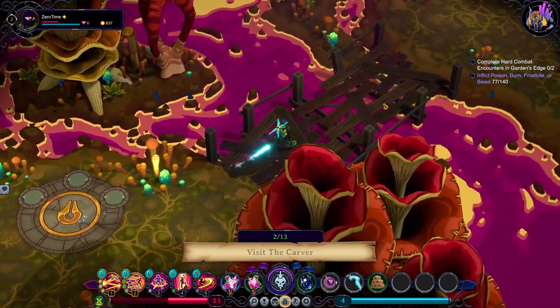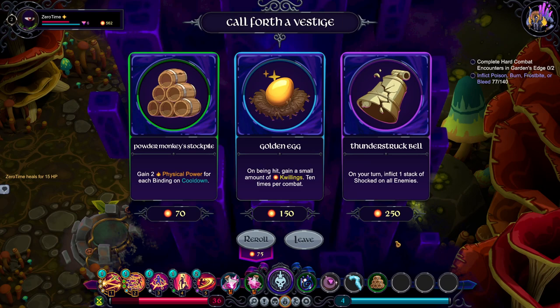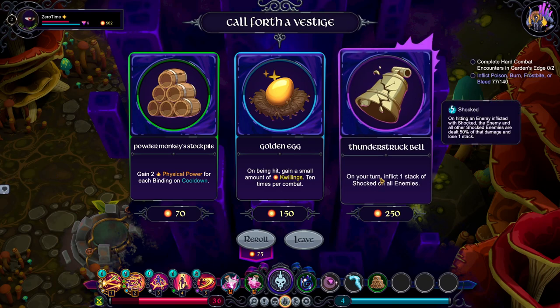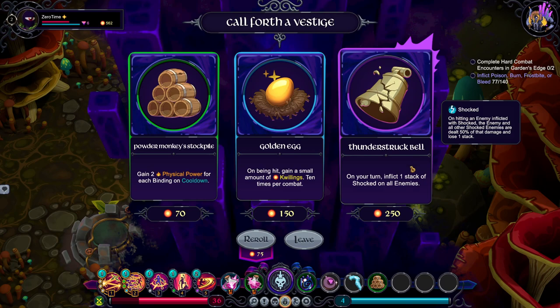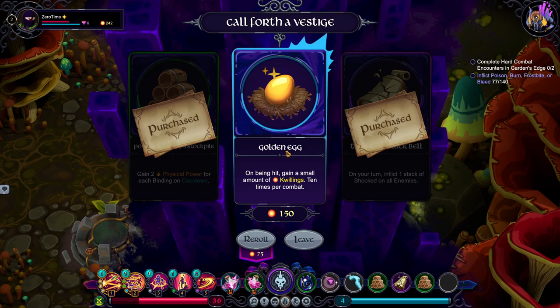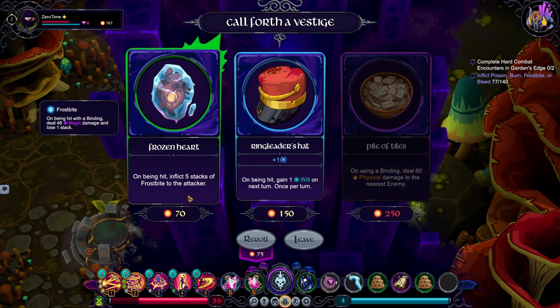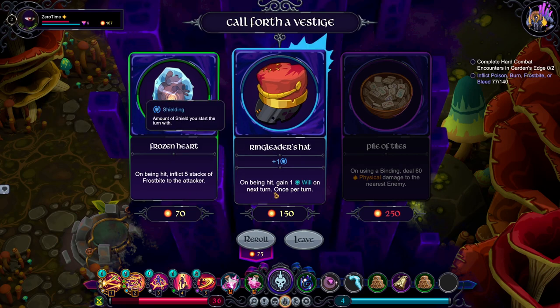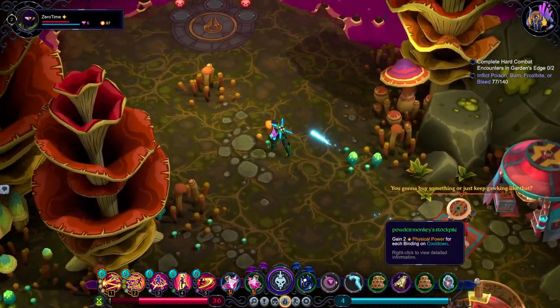Let's go to Carver's refuge and heal up. On your turn, inflict one stack of shock to all enemies — wait, on your turn? On being hit, gain a small amount of quillings. Gain two physical power for each binding on cooldown — no, I'm taking this shocked: your enemy and all other shocked enemies are dealt 50% of that damage. I have a lot of money. Frozen heart: on being hit, inflict 5 stacks of frostbite. We're taking frostbite. And now we actually have all of the items we can get.